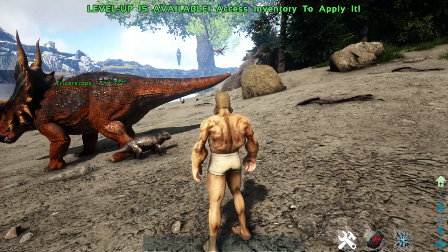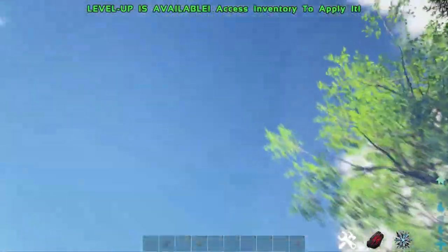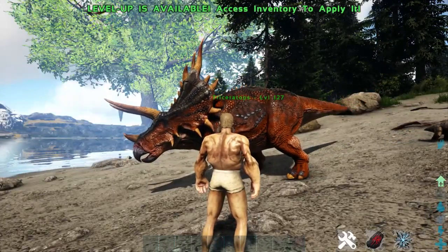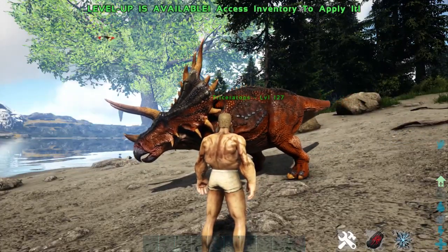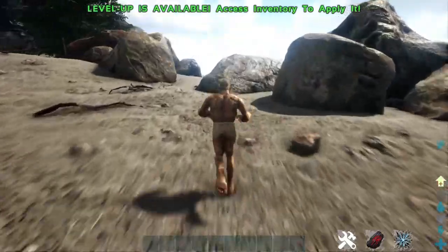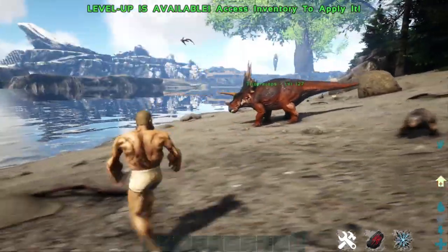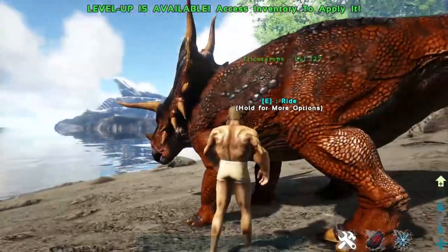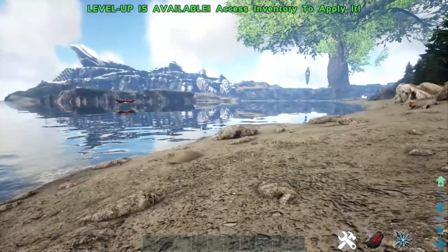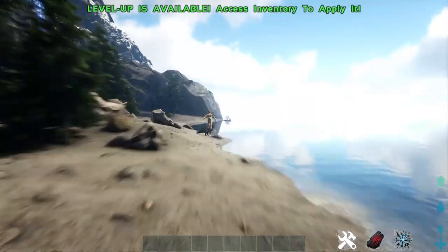Pick really non-obvious dinos — like a trike or anything that's big enough not to be bola'd but that most people don't bother taming in PvP. They'll usually just ignore those. I saw a level 23 tamed trike just sitting on the beach owned by someone and no one messed with it. Also, if you do end up going with a Pteranodon route, fly up into the sky because their stamina doesn't go down while unmounted. Don't do that with an Argentavis though, because Argentavises are known for carrying lots of valuables in the PvP meta.